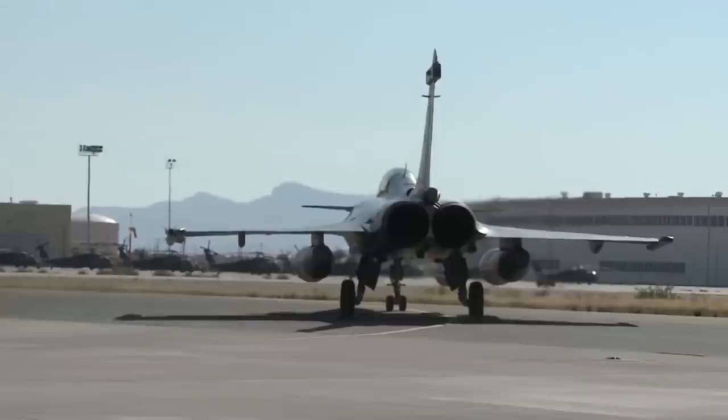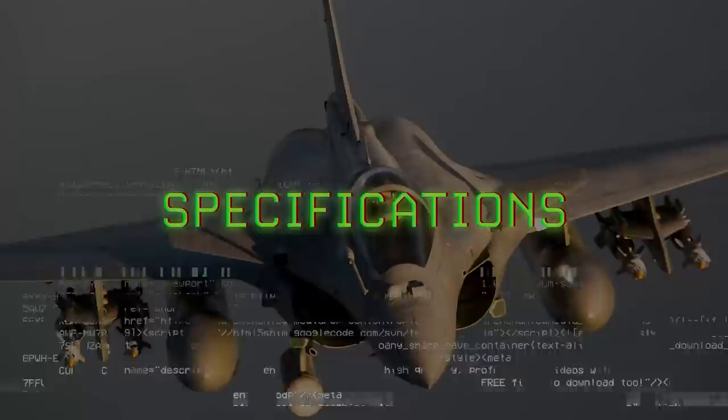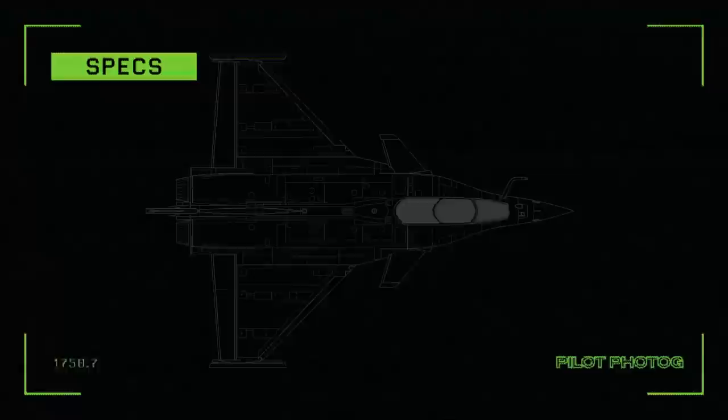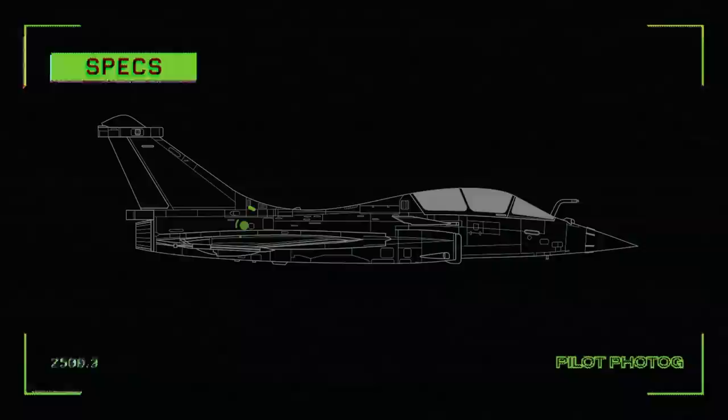Let's take a look at some specifications of the Rafale. Length: 15.27 meters. Height: 5.34 meters. Wingspan: 10.9 meters. Maximum speed: Mach 1.8 at altitude.